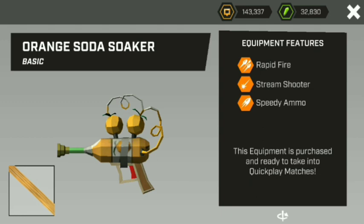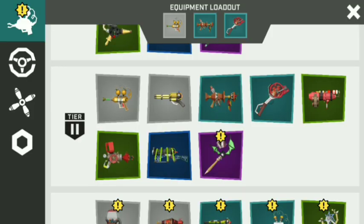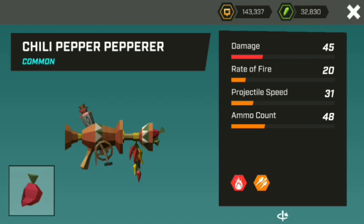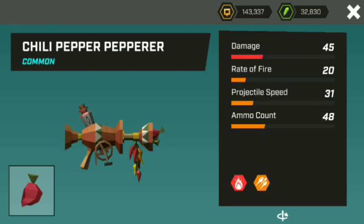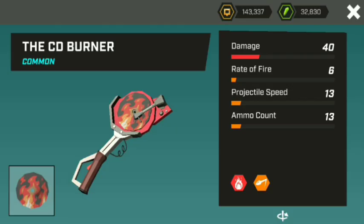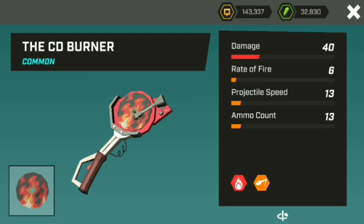What's up guys, Variety Blitz here, and today we'll be having a review on the tier 1 weapons — the advanced tier 1 weapons. So we have the Dangerous Soda Gun, the Chili Pepper gun, and also the CD Burner weapon. I'll be trying those out on battle mode right now after this intro.